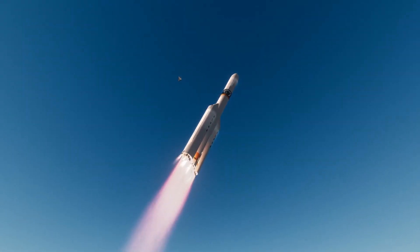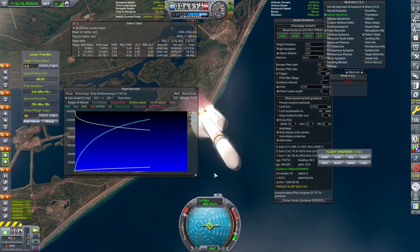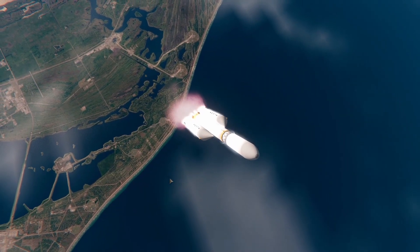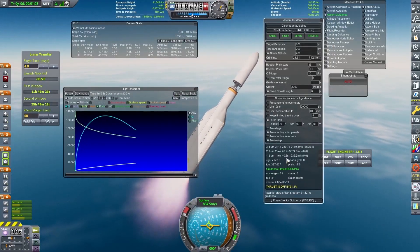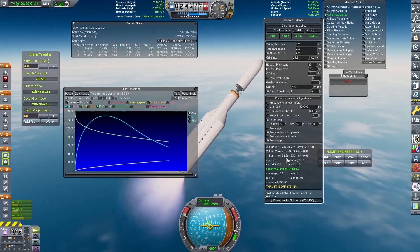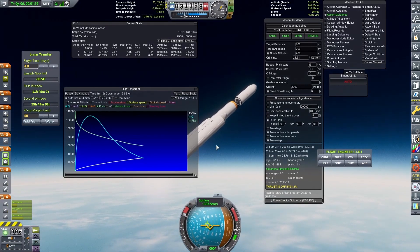We're going straight through the sound barrier and going under maximum aerodynamic pressure, otherwise known as Q — the amount of pressure we're dealing with at the peak or thickest part of the atmosphere while being at the peak of our speed. Those kind of intersect and create the effects we just saw, producing that maximum pressure.